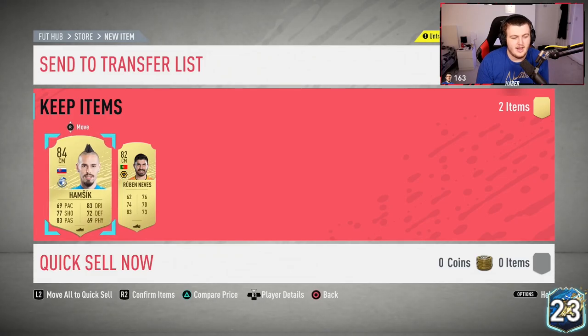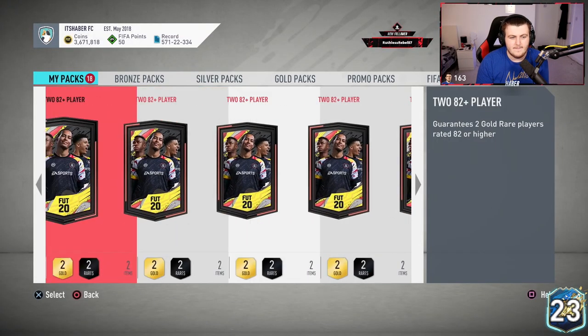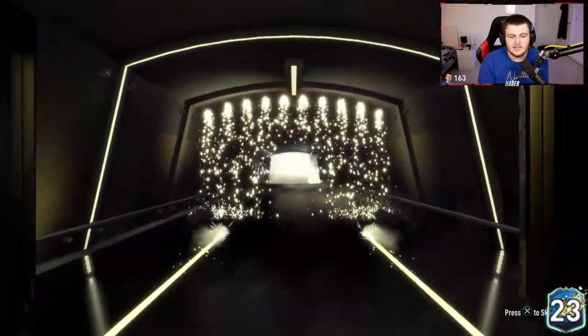We've got our first 84 there. I don't actually know how much 84s are going for right now — I think they're about three or four thousand coins, so I haven't made back any coins on that one unfortunately. I just want to see Team of the Seasons. We've packed 23 so far, I've been pretty lucky — let's even get 24. That is unfortunately nothing again.